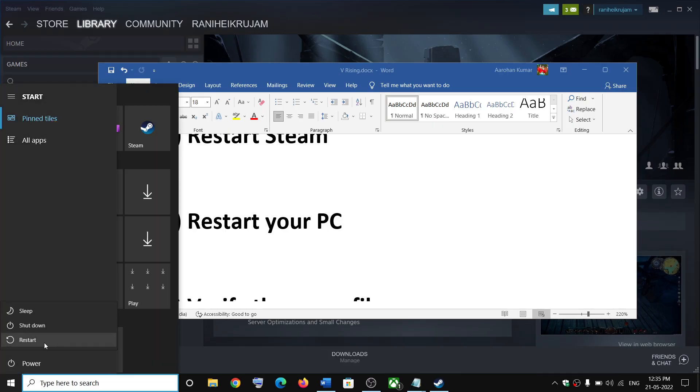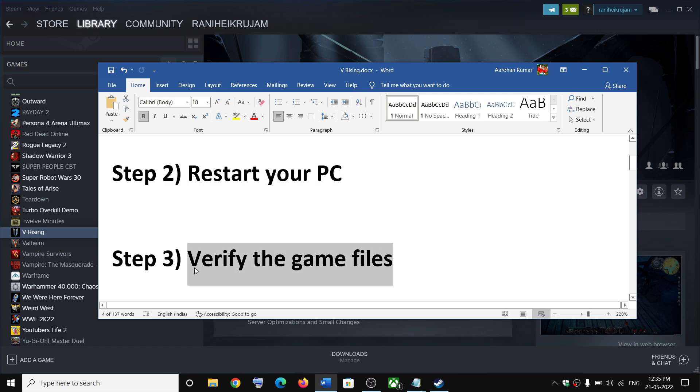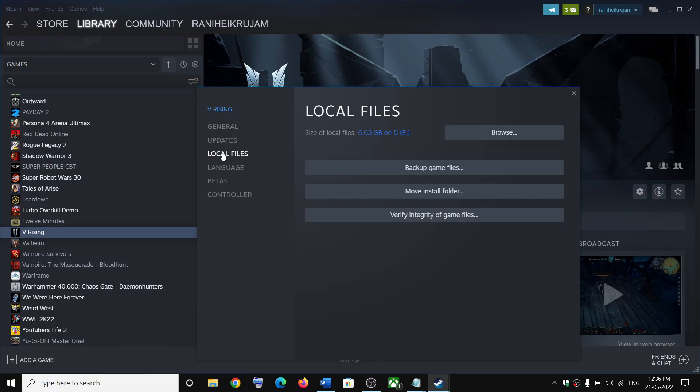The next step is to restart your computer. Just restart your computer and after the system restart launch the game. The next step is to verify the game files. This has also worked for many players. Right-click on the game, select Properties, go to the Local Files tab, then click on Verify Integrity of Game Files. After verification, launch the game.